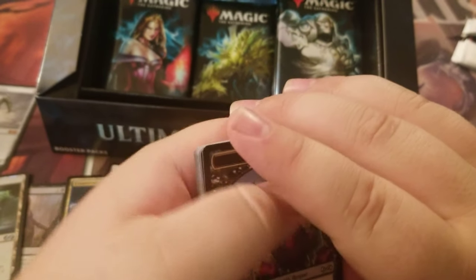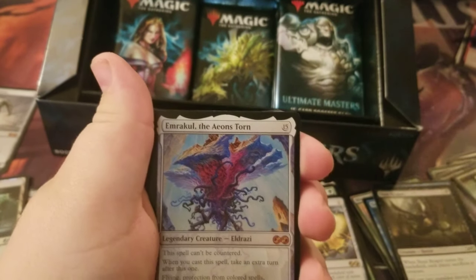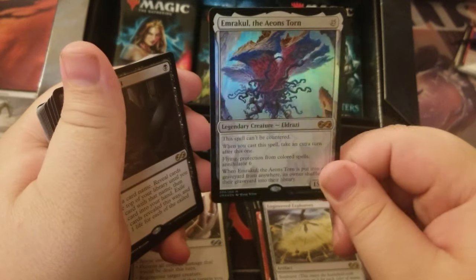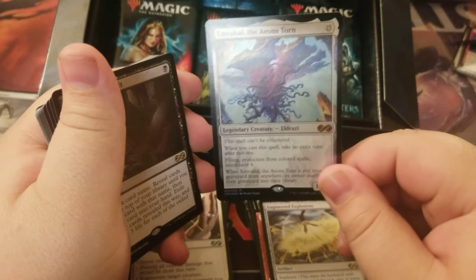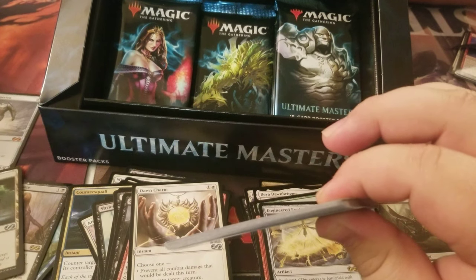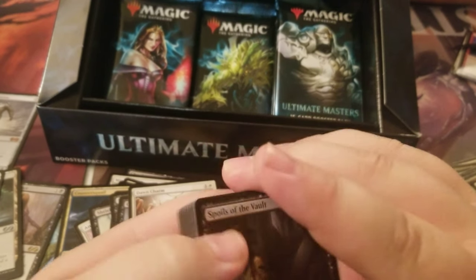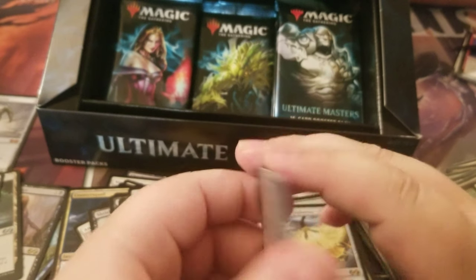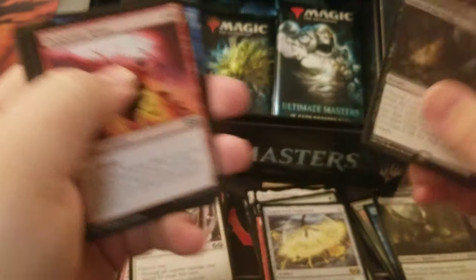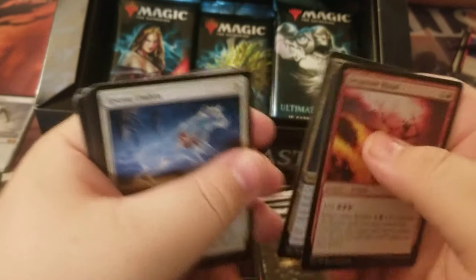Foil Emrakul, the Aeons Torn — nice, so pretty. Easy $100 card. It's like $50 now — dropped that much already? The box topper is like $60. The rare is Spoils of the Vault. Uncommons: Desperate Ritual, Mogg Jailer, and Blast of Genius. I really can't believe it's dropped that much already.